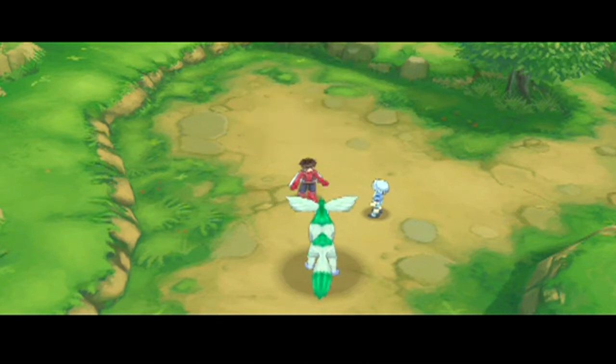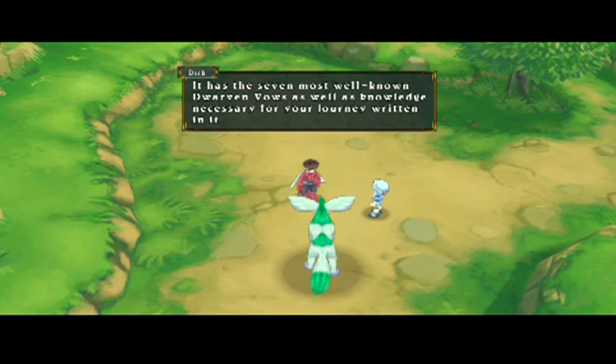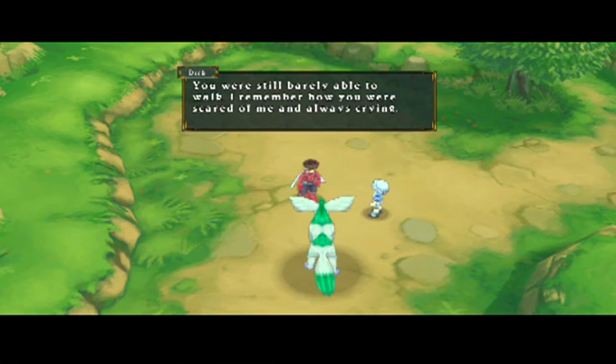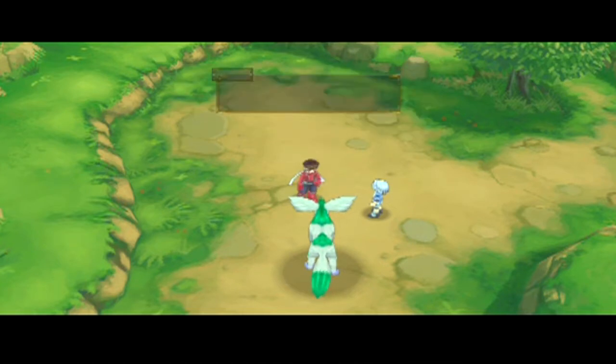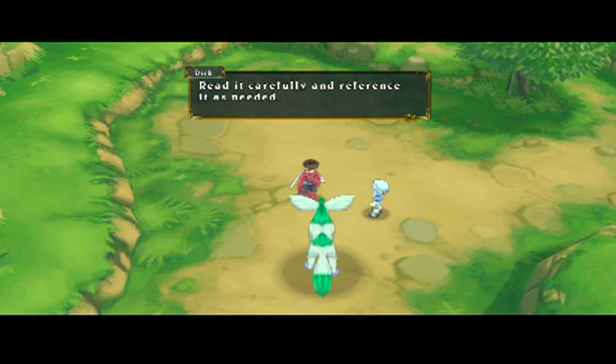It's a letter. Dear Lloyd, did you read the Traveler's Guide? It has the seven most well-known dwarven vows, as well as knowledge necessary for your journey. Make use of this information and be sure to protect Colette. Fourteen years have passed since I found you and started raising you — you were still barely able to walk. I remember how you were scared of me and always crying, and now you've grown into a strong swordsman. P.S. It's not written in the Traveler's Guide, so I'll write it here about how to use EX gems. Read it carefully and reference it as needed.